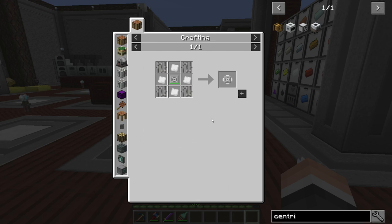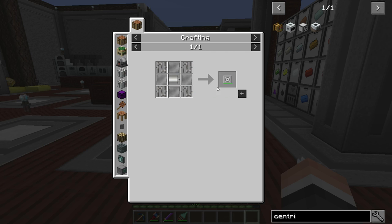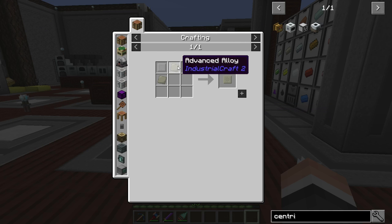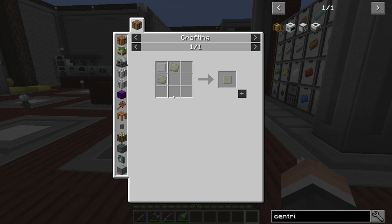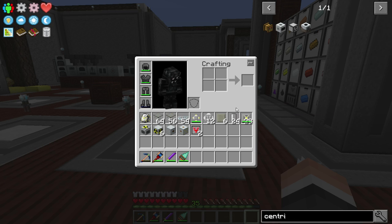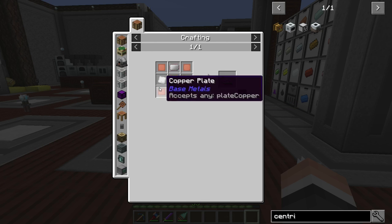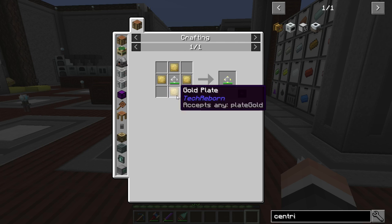I also had to make 12 of the kapota heat vents, which was more motors, more iron plates, more iron bars — just lots of stuff — and then tin, iron, and all that jazz. Containment reactor plating: I had to make six of those, and they are mostly advanced alloys — not too bad — a lead plate, three advanced alloys per. And I had to make one component heat exchanger: just some copper, some tin, a circuit, and some gold plates.